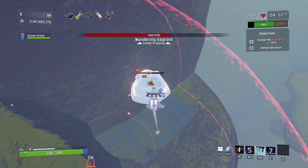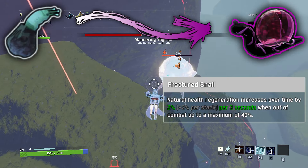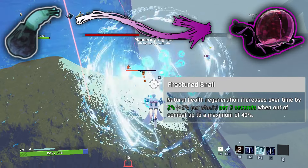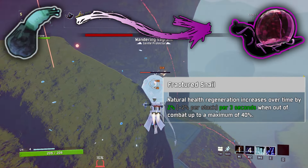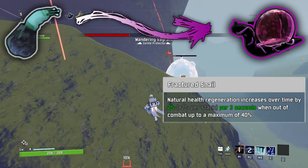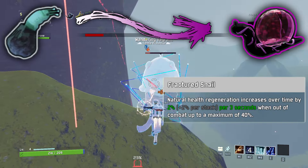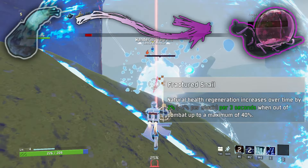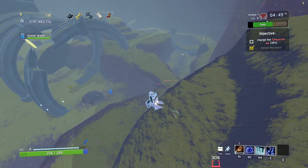Some of these items weren't exact opposites from their original forms. Maybe they should have been, but I think the most obvious answer is sometimes the most boring. This next item is an example of this and corrupts the cautious slug. Fractured Snail. Natural health regeneration increases over time by 2% plus 2% per stack per three seconds when out of combat, up to a maximum of 40%. I really like the idea of how this would work and how it would really reward the safer players. I was considering increasing the maximum via the stacks, but I decided I was happy with having its maximum stacks be at 20.